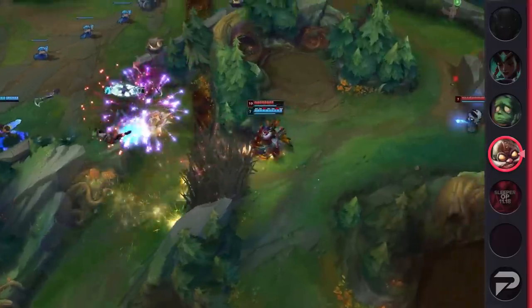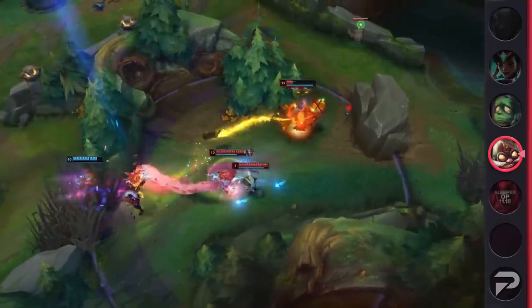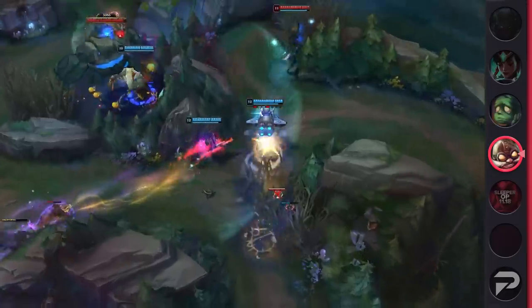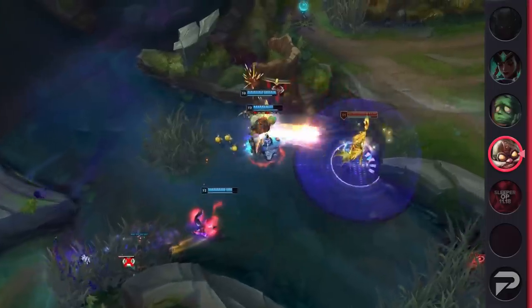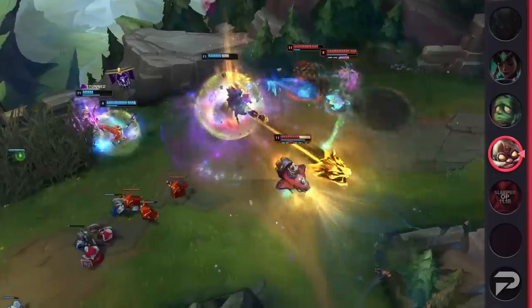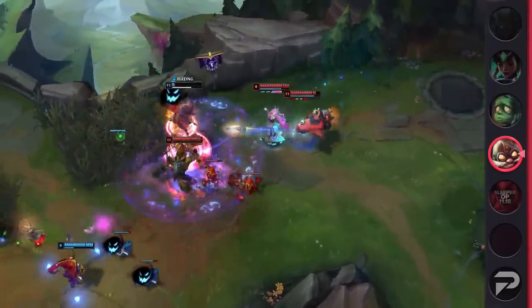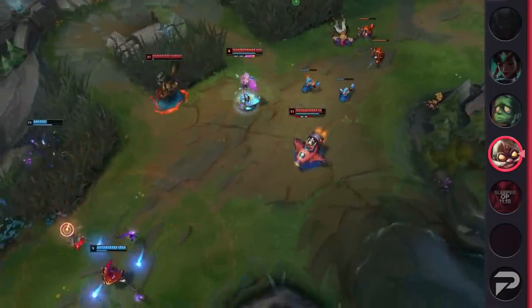Something else that sets Corki apart from the other ranged top laners is his damage profile. While other marksmen can easily bully the early laning phase, they quickly get outscaled by tanks, bruisers, and juggernauts that abuse Seal Caps and Bramble Vests against them. Corki doesn't really have this weakness — he's mostly magic damage and tanky MR items just aren't nearly as OP, since they don't really give as much damage and grievous on top of their damage reduction. He also has insanely strong wave clear, and all of it can be done from high range with his Q and R alone, so you can actually just instantly nuke the minions even when a big wave is being pushed in. This can be a huge factor in toplane success since it can prevent turret dives.